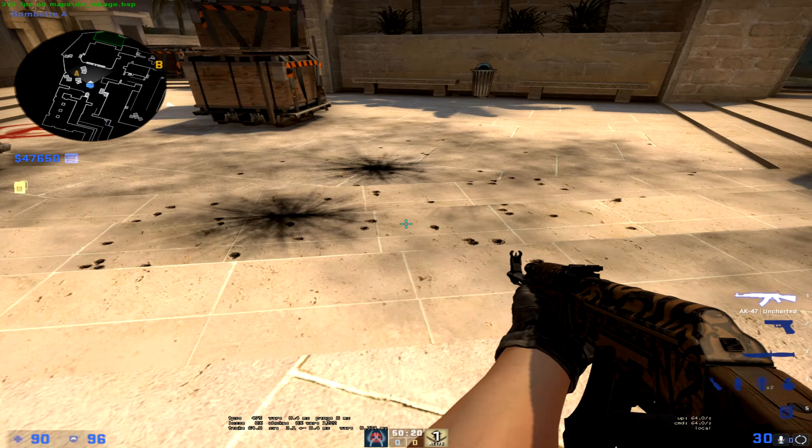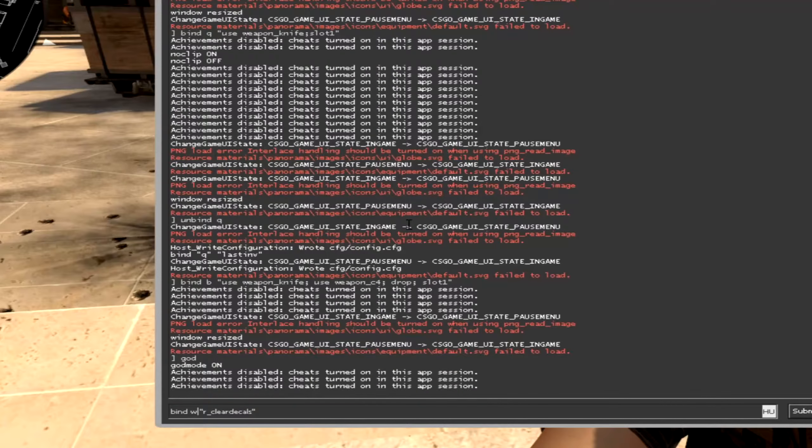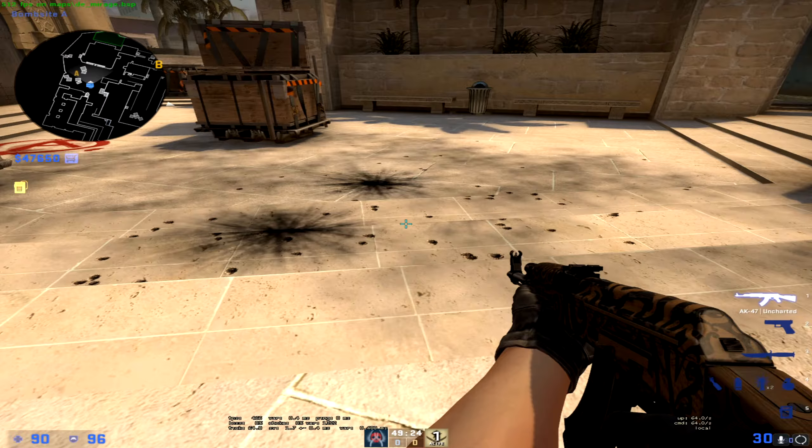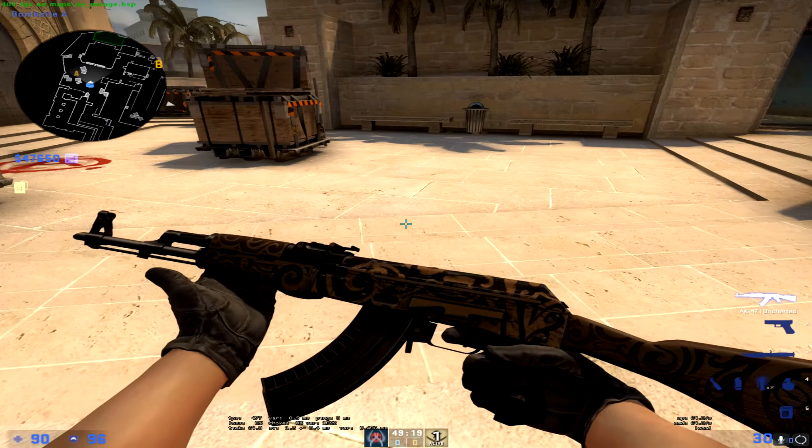Next bind is Clear Decals. Decals are any effect added to the walls and ground of the map as a result of gameplay — blood, graffiti, etc. This bind will instantly clear all decals when you press your chosen key. It's useful because it makes things easier to see — for example, blood on the wall can make it harder to spot enemies standing in front of it. I'm using W, so pressing W will clear everything.